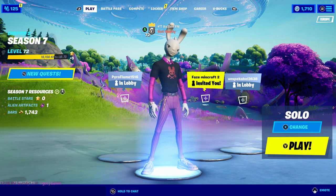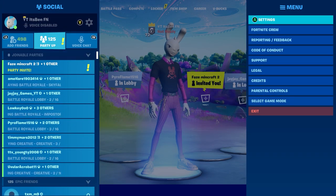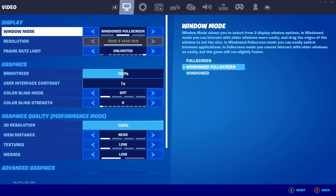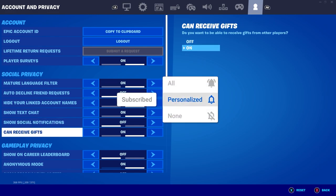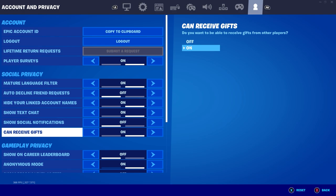So the first thing you want to do to get this free skin in Fortnite right now is make your way into the main lobby. This is what you'll need to do to unlock the free Naruto skin. Once you're in the main lobby, go into the drop-down menu and then go into Settings. Once you're in settings, go all the way over to the right tab and make sure that 'can receive gifts' is on. This is so you can receive all the free stuff — if you don't have this on, you will not be able to get the free skin.